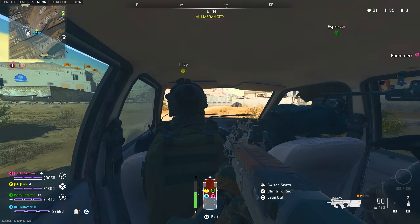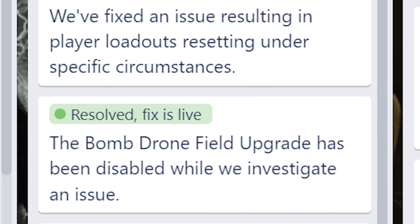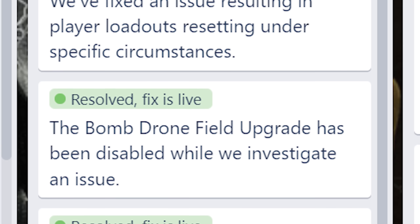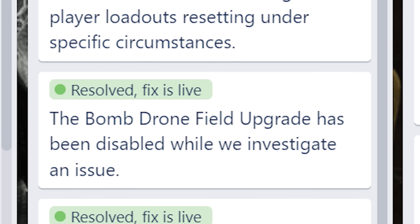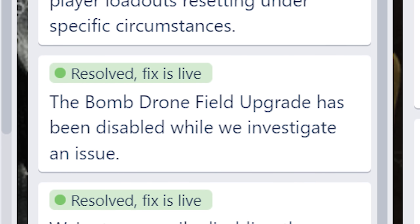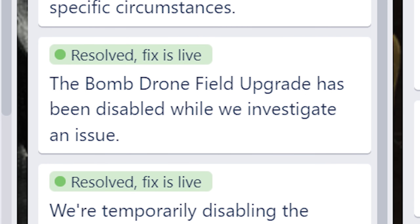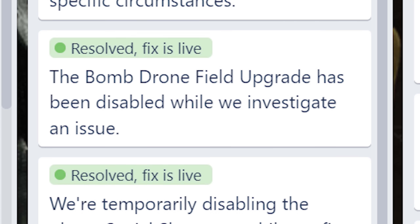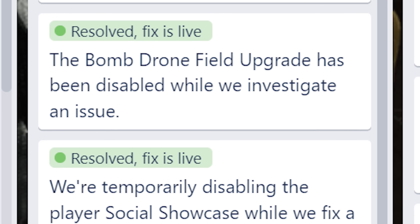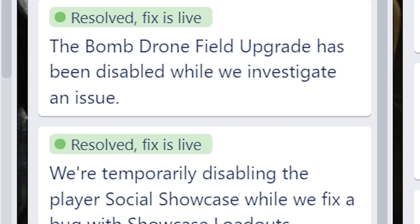The bomb drone field upgrade is now back. It was initially removed and disabled entirely because it was causing a ton of crashing and freezing issues. In Warzone, anyone in the general vicinity of a bomb drone would end up crashing, and on PC it would sometimes blue screen your entire game. In multiplayer the same thing could happen. They found a way to fix those issues, so the bomb drone has been re-enabled across the board. In Warzone especially, keep your ears peeled for that 'enemy bomb drone inbound' voiceover — it will absolutely obliterate you and your squad.